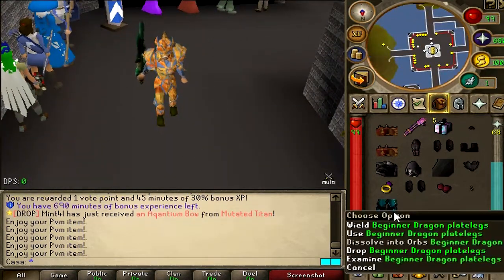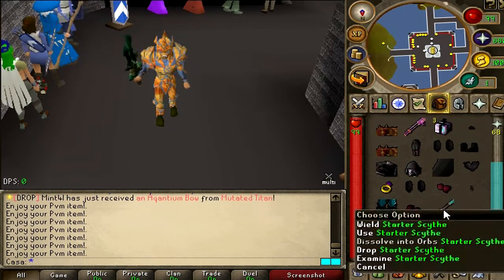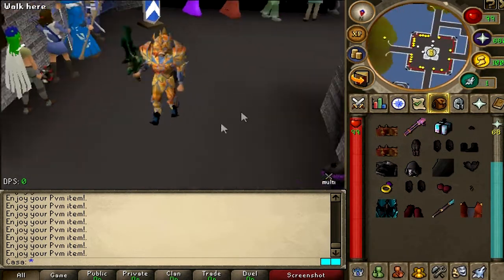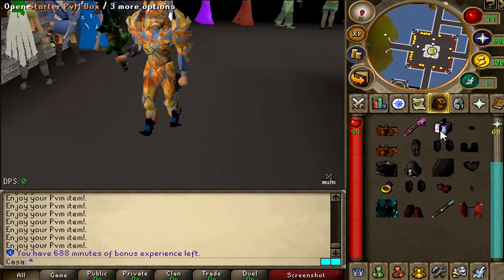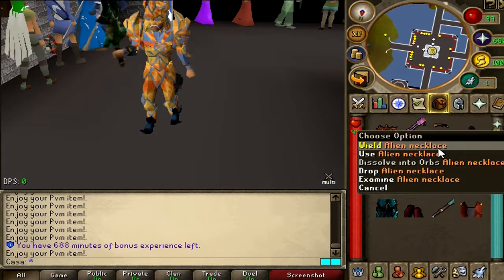6 more boxes to go. Beginner dragon plate legs. Pikachu boots. Starter scythe. 3 more boxes: Dark Invasives plate legs. Torva boots Toxic — what? Are you kidding me? I'm only missing gloves right now. Oh my god. And the last box — imagine getting gloves, I would be so proud. Alien necklace.